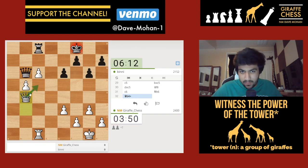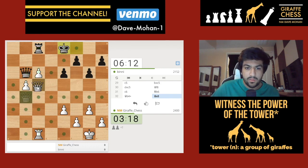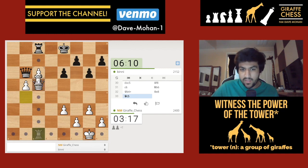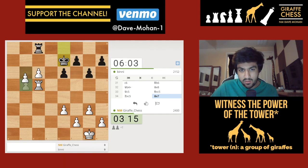Queen to c5 is coming. He goes king here. I think I can do this: here, here, takes... no, I don't want to do that. Here, here, takes, takes, king up here, king up here - I keep pushing the pawns and that's decisive. I think I can get away with this queen trade: queen to c5, and if he takes, I believe he's losing to b6. I'm going to hope my calculation is correct. I still have three minutes and 17 seconds to figure it out, but I'm pretty confident.